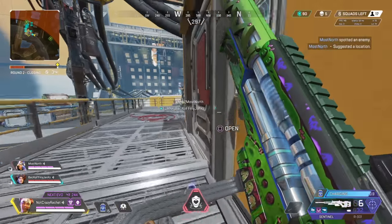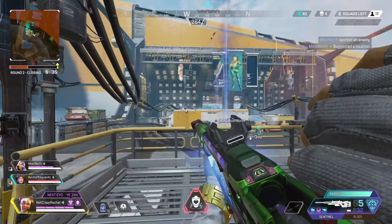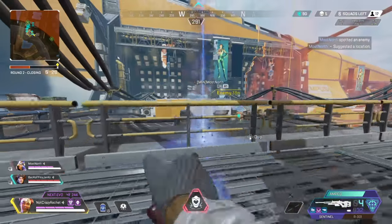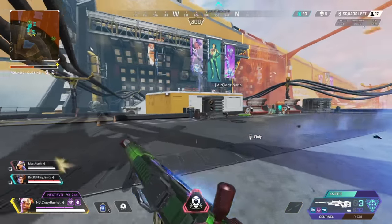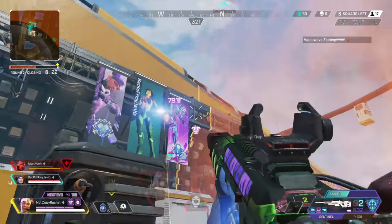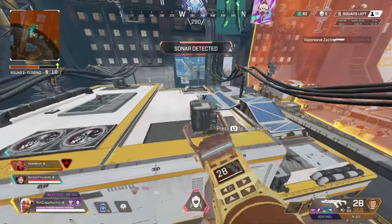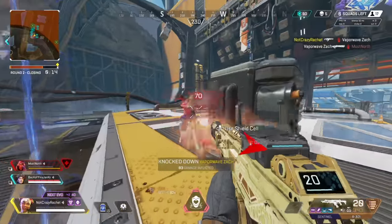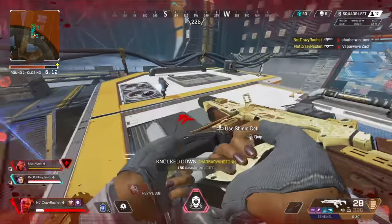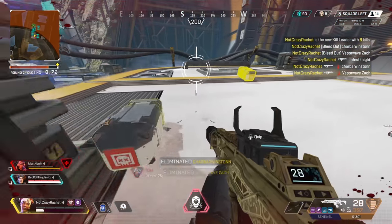I'm heading to another building on the roof. Full team — throw ult! Teammate, low button, midair, 80! I'm jumping on this. Horizon's down, Loba's on me — Loba down. Divo guy — nice job Ratchet!